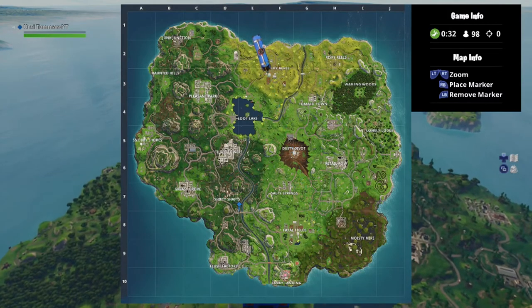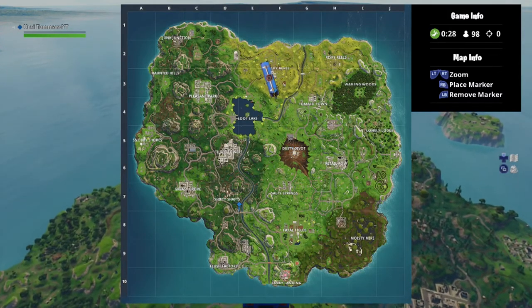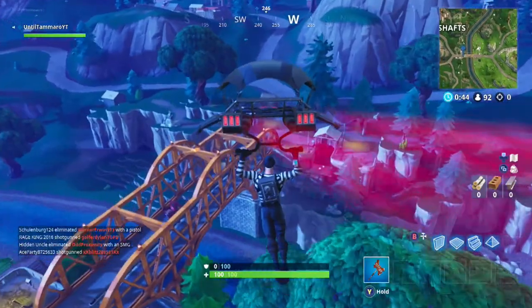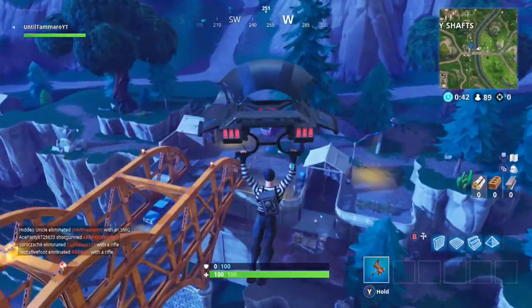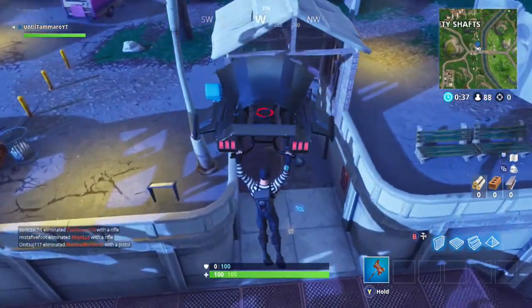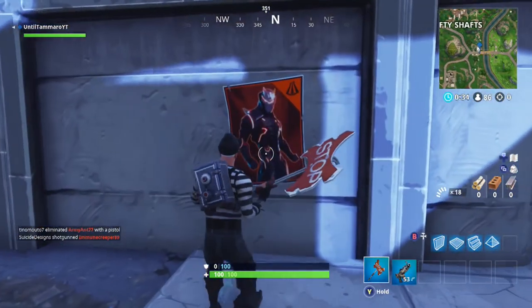Our next location is the bridge that is just south of Shifty Shafts, and it is going to be located on the northwestern side of the bridge. As you land here, you are going to want to land over by the little staircase, because right next to the bottom of the staircase is the poster that we need to spray over, so go ahead and spray it.